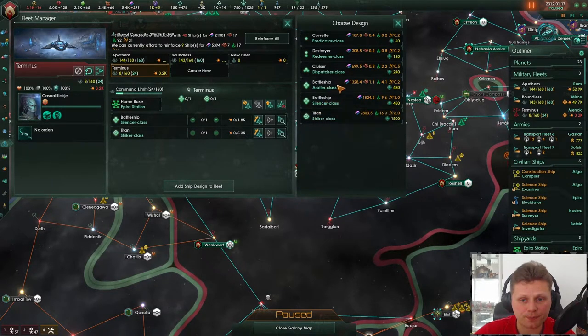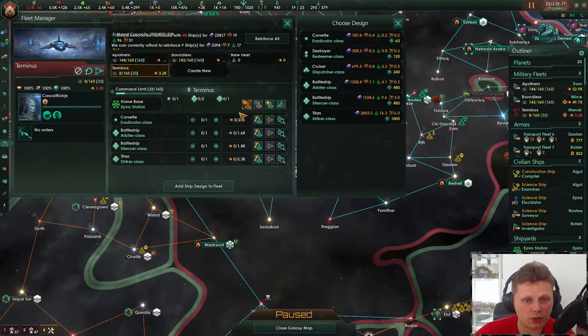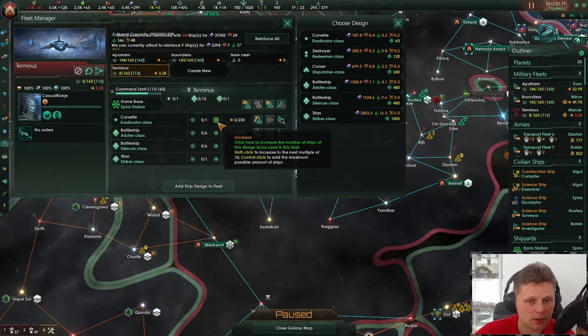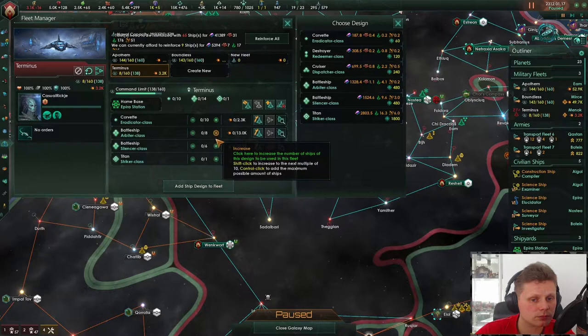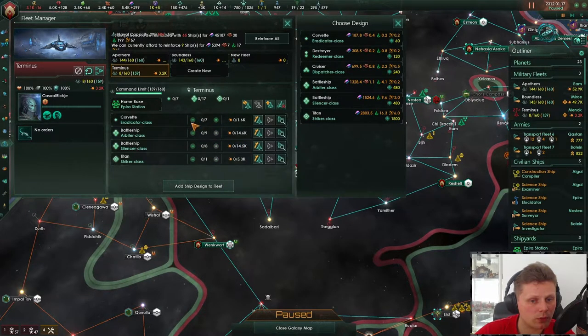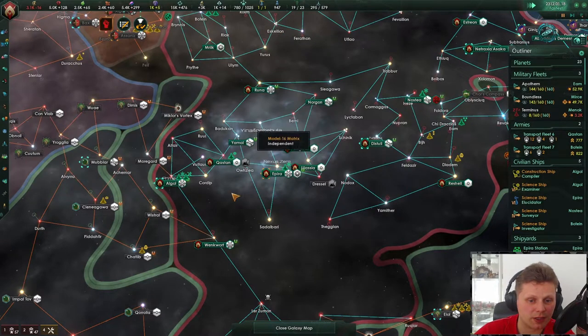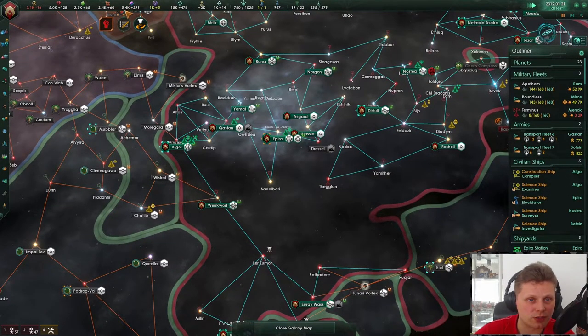Let's get a titan in there. We have the silencer, we've got the arbitrator, and I want some corvettes — this is the fleet. Let's start off with six, and ten. It's expensive. I do want an additional fleet and slowly we'll get more resources.